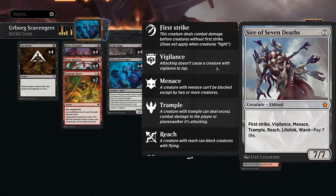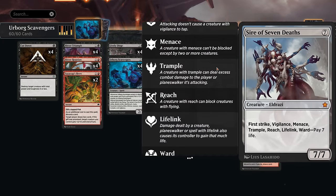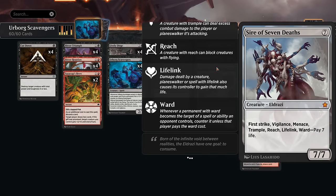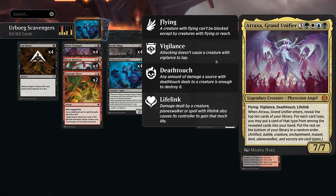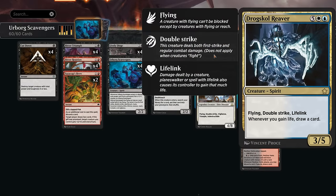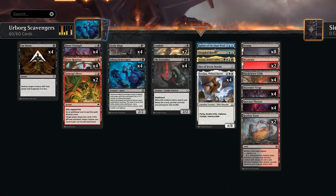We also have one-off creatures to put in the graveyard. Sire of Seven Deaths, a new addition from Foundations, is a 7/7 with first strike, vigilance, menace, trample, reach, lifelink, and ward — making the opponent pay 7 life. Ward doesn't apply to Scavengers, but everything else does. Atraxa offers flying, vigilance, deathtouch, and lifelink, and is also good to reanimate for card draw. Droxkull Reaver has flying, double strike, and lifelink, and draws a card whenever we gain life.